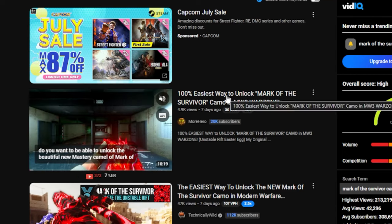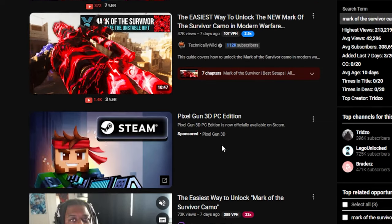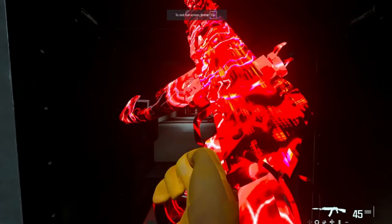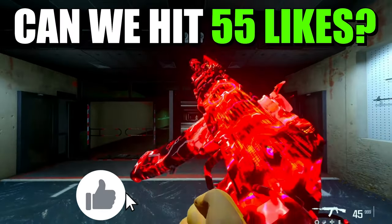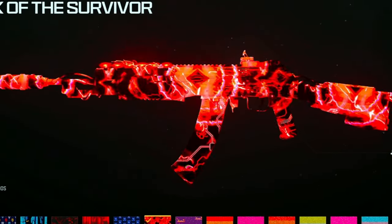All over YouTube, I'm seeing the easiest way to unlock the Marker to Survivor, the best way to mark it, blah blah blah — but they're all over 10 minutes long. That's ridiculous. I'm going to be showing you how to get it without having to go through all the trouble of unlocking it the normal way. I'll show you how to get it very quickly, very easily, and I'll be showing you how to do an XP glitch as well. So let's get straight into it.